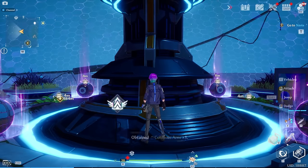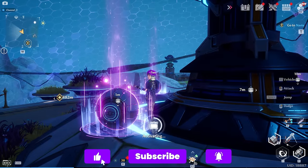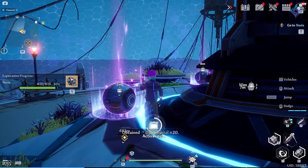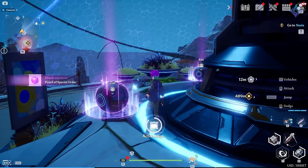There you go, guys — that is how you can get your Colossus Arms. It's an incredibly fun relic to use and it is an easy one to get access to. If you like tips and tricks for Tower of Fantasy and want to see more content, please consider subscribing. Thank you all so much for the support so far — it means the world to me. As always, this has been Vulcan, and I'll talk to you guys next time.